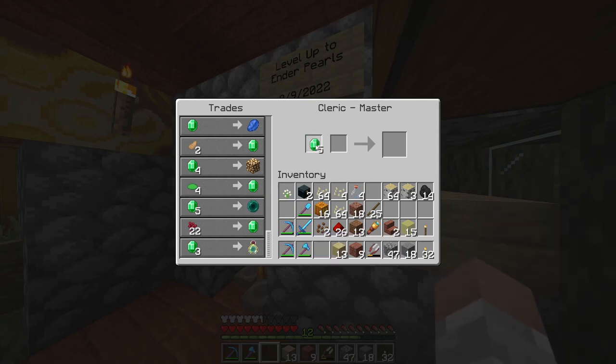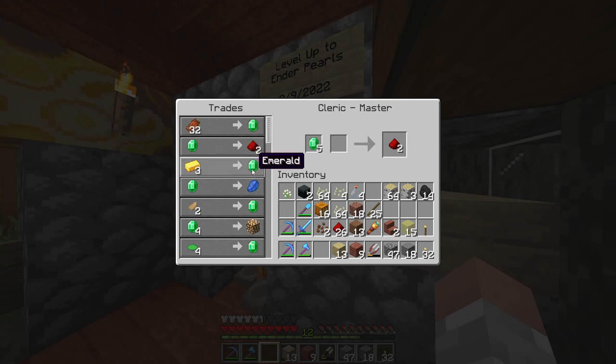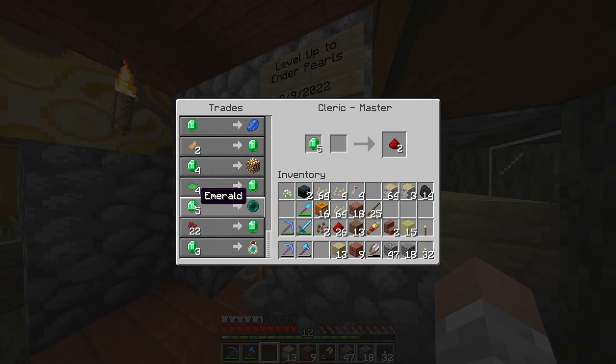you can just use the cleric. Same with redstone dust. If you have a zombie spawner set up and don't know what to do with all that rotten flesh, you can exchange it for emeralds, which is extremely cool.